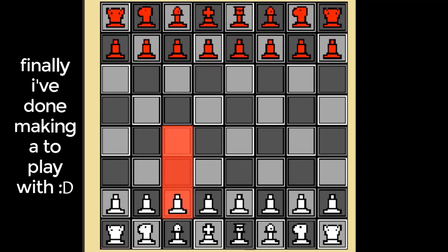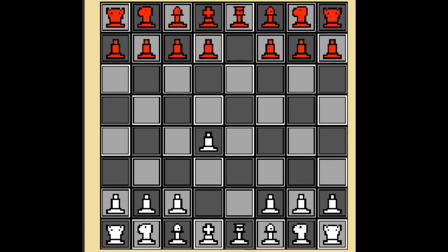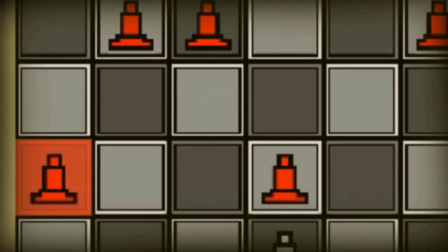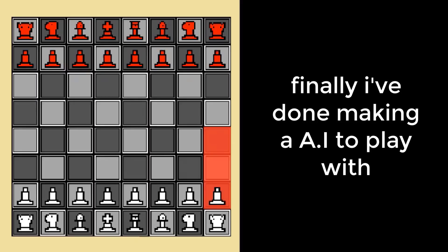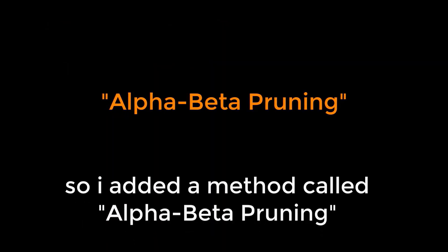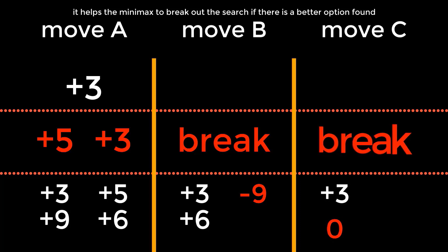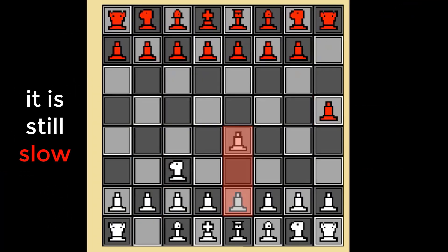Much much later, I finally finished making an AI to play with. But it took quite long to make a single move, so I added a method called alpha-beta pruning. It helps the minimax to break out of the search if a better option is found. With this method, the AI gets a little bit faster. It is still slow, but I am happy with the result as it is an experiment.